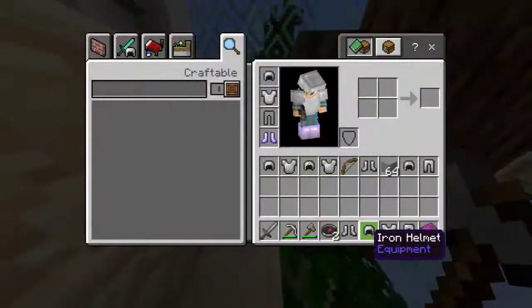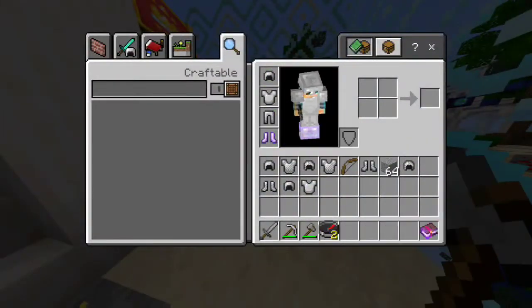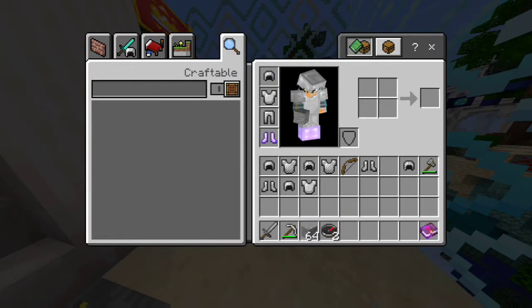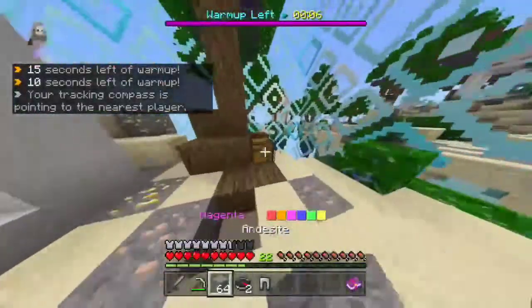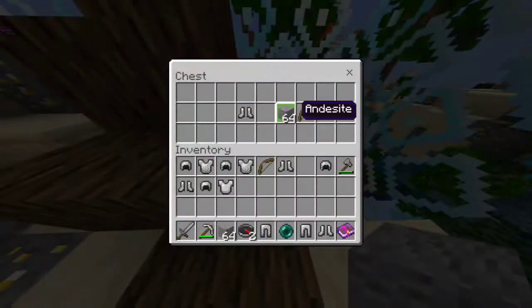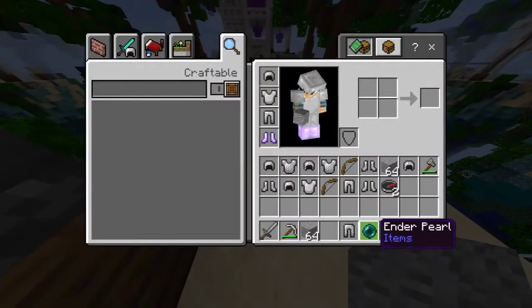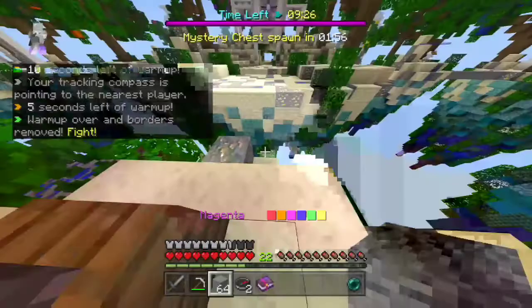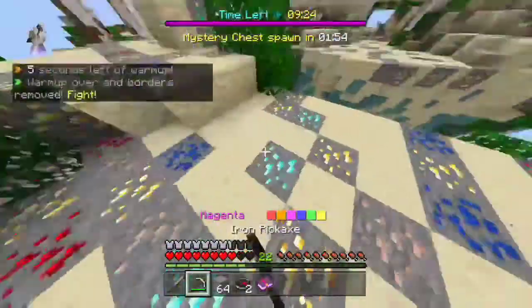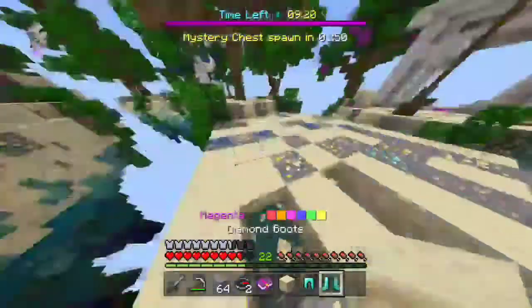There's a glitch though: if you right-click — or use the place button on controller players on Bedrock — whenever you're wearing a chained helmet, if you try to put an iron helmet on, it just doesn't work. So that's sort of a glitch, but I don't think it's a Hive glitch. I think it's just a Bedrock glitch.